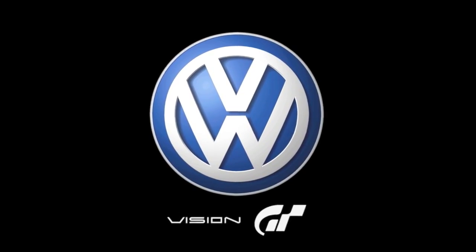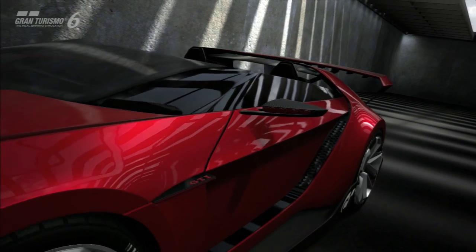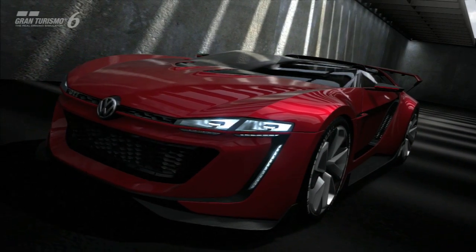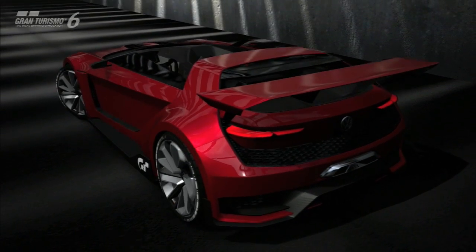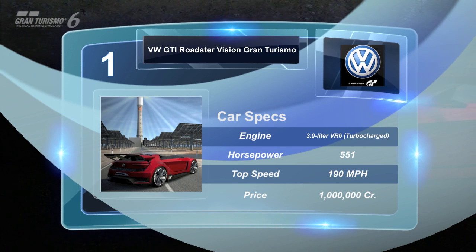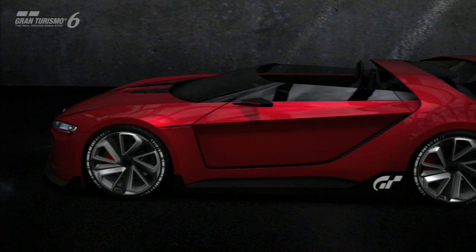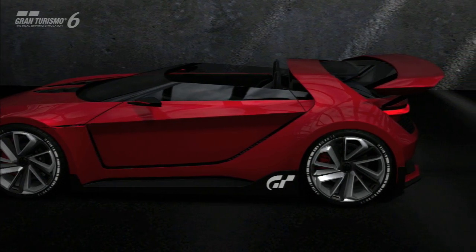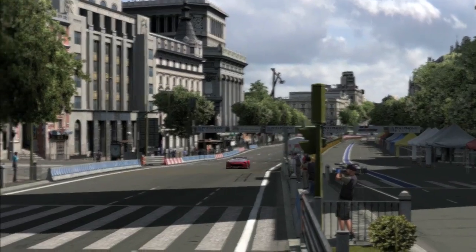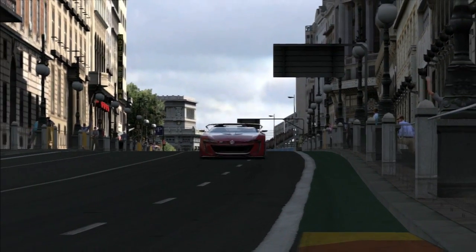Guys, welcome, and we're here for a doozy in Gran Turismo 6 today. We received four cars — that's kind of a record in GT6. The first of which is what I've been waiting for: the VW GTI Roadster Vision Gran Turismo, packing 551 horsepower, with a 0-60 in 2.6 seconds and a top speed of 190. I'm going to take it for a spin here at Circuito de Madrid as part of the seasonal event, and later on I'll be doing my first open lobby gameplay.